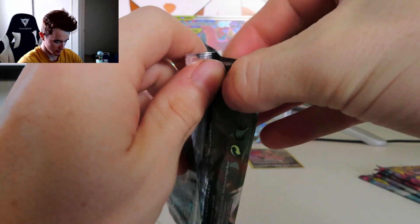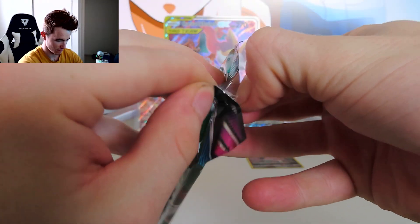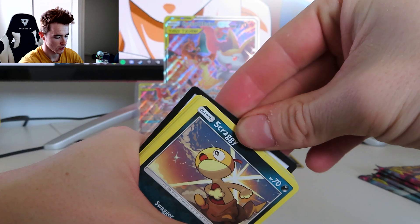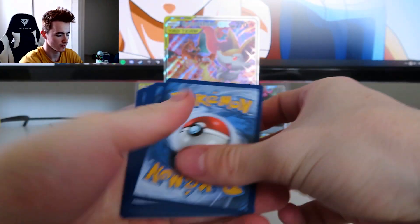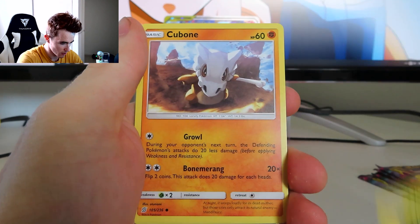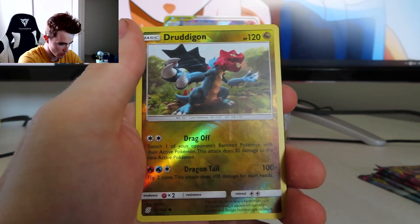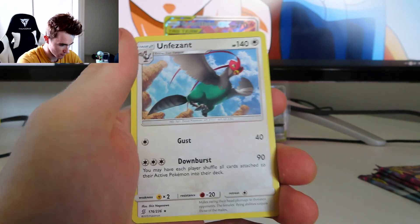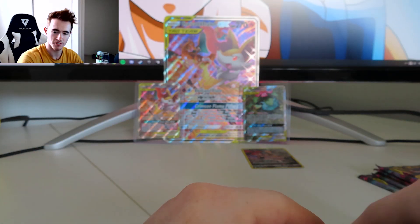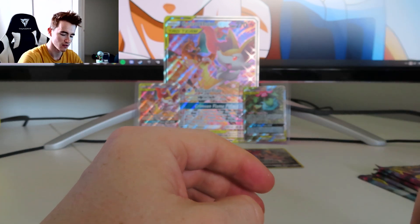That's all for Cosmic Eclipse — still giving us nothing. But Unified Minds, I'm feeling it. I'm feeling we can get something great. Let's do this. Start off strong: Scraggy, code card. Fire Energy, Swadloon, Flying Unium Z Air Slash, Blizzertown, Scraggy, Tynamo, Cubone, Dronegan, Shroomish. Oh, reverse holo Dronegan and Unipheasant. Might have to just give up while we're ahead — we're not ahead.